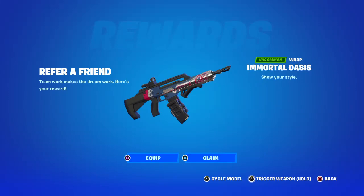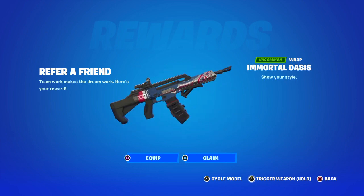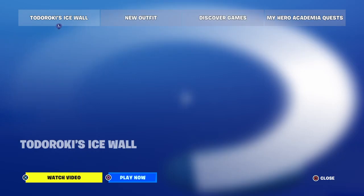Hey, this is Lee and welcome to Fortnite Clips UK. Refer a friend — teamwork makes the dream work. Here's your reward. This is called the Immortal Oasis Show Your Style wrap. I've just received this guys.